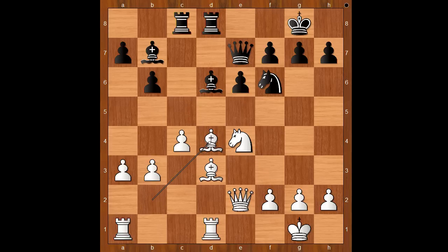Bishop takes on d4. Black to move — what would you do in this position with the black pieces? Hou Yifan played bishop takes pawn on h2 check! Is this the Greek gift? No, no, no — this is not the Greek gift, this is the Chinese gift! King takes bishop — what else?